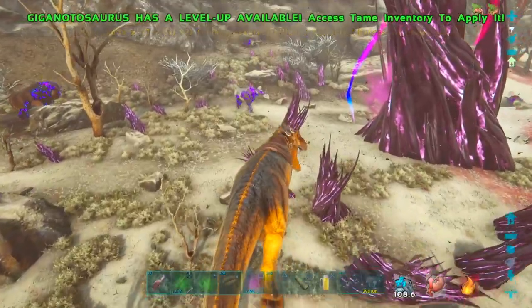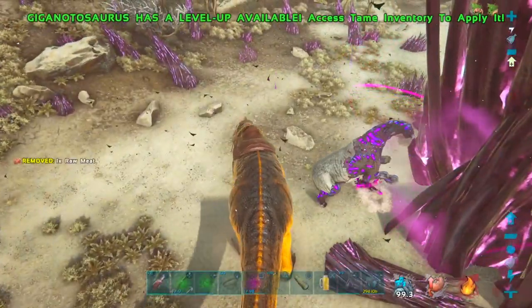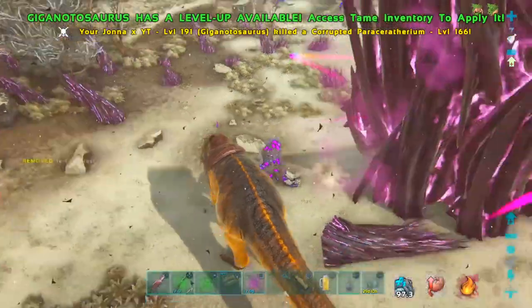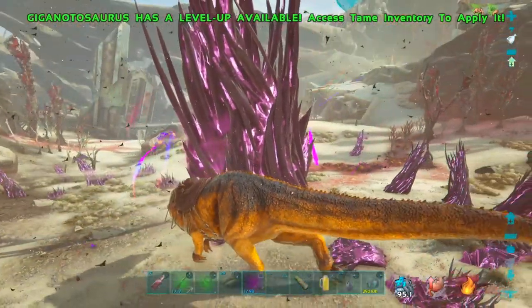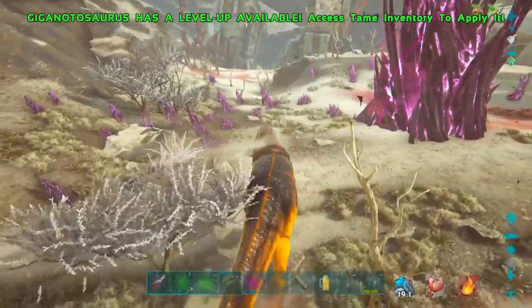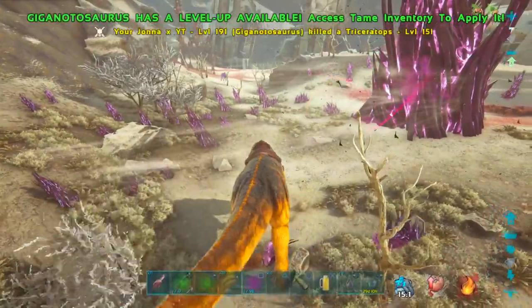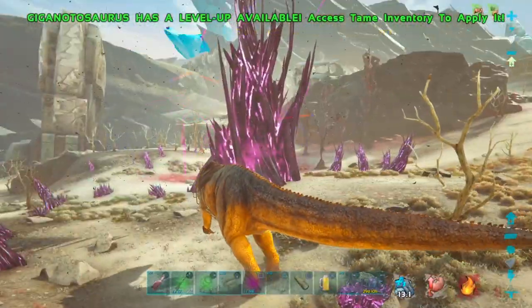Like I said before, don't worry about these small things. You always want to bite like this — sideways of the dino — so you don't hit the big vein node. Just for the purpose of the video, I'm going to let all the dinos attack the middle element node at once.